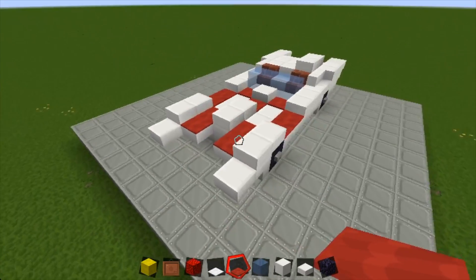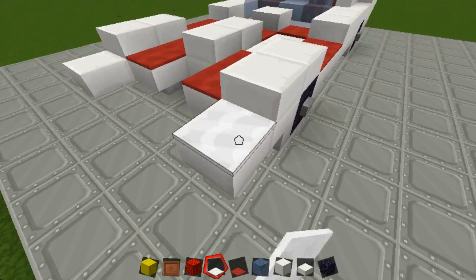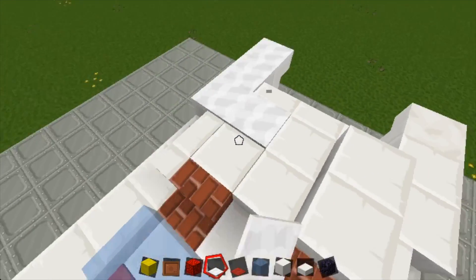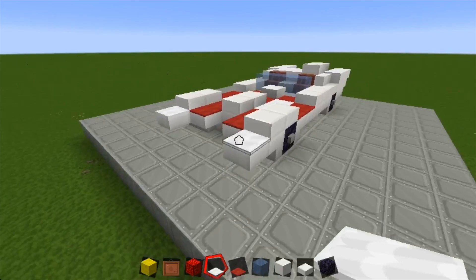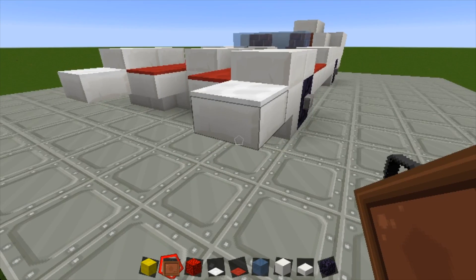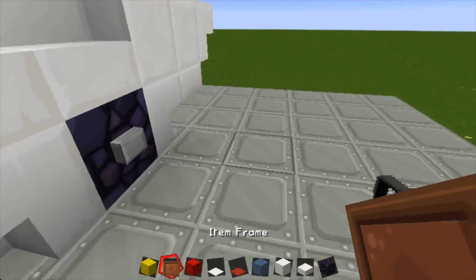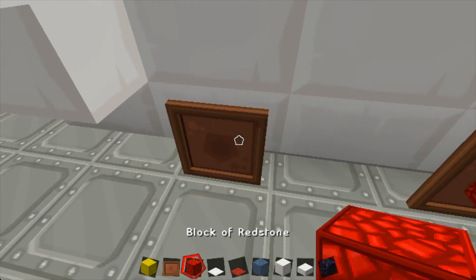We pretty much have it completed. Let's take our white wool and put it all along the back here. So there we go — it's pretty much completed, but it still needs headlights and taillights. We'll take our item frames, one there, one there, light, light. And also in the back, put one there, one there — taillights.